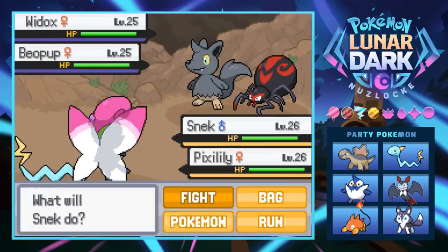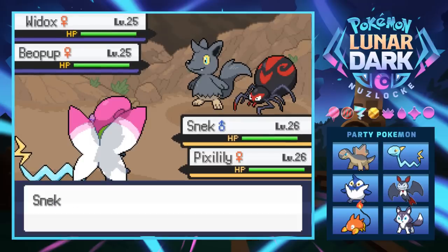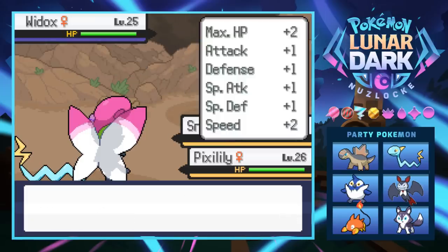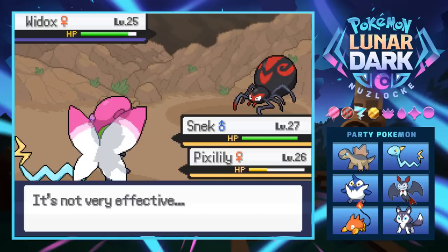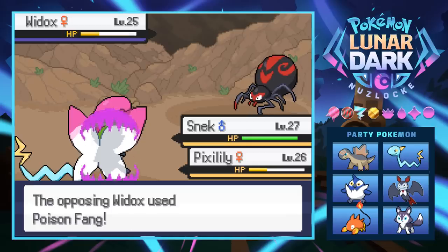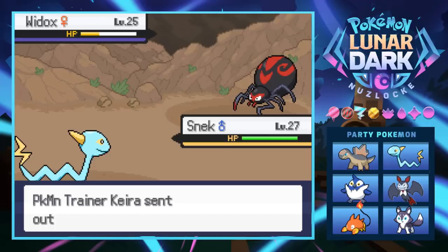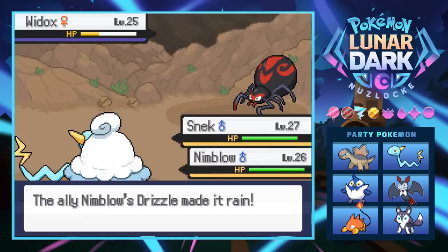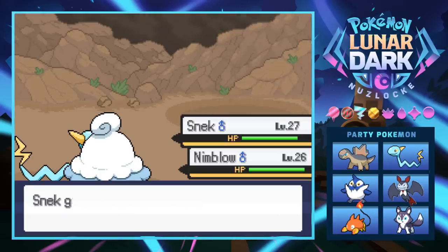The Team Lunar grunt has a Widox and a Baelpup. Charlotte's name is Widox - holy shit, and she's got an evolved form, Pixwee! Let's Lightning Strike the Baelpup and see what this Pixalily goes for. I should have gone for the Widox since I think it's a dark type - Fairy Wind does absolutely nothing to it. She does actually heal herself after every battle though. The poison is gonna kill her Pokémon - little does she know this is a Nuzlocke for her too now.